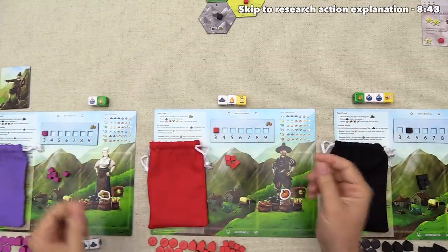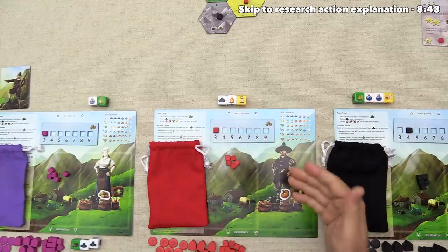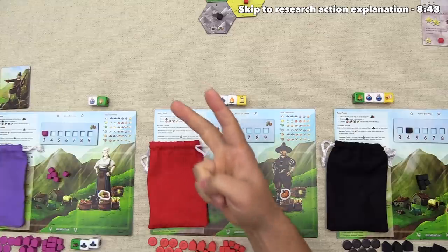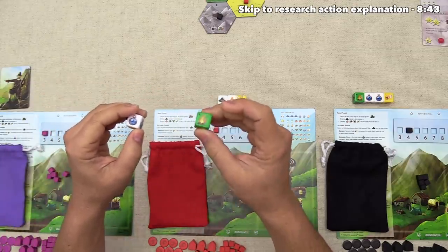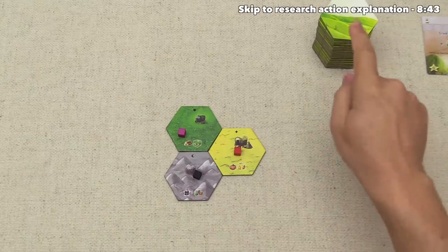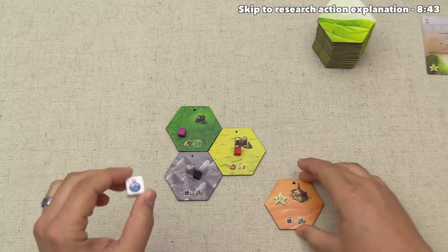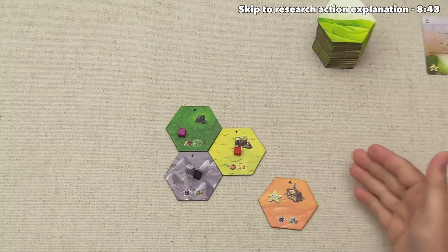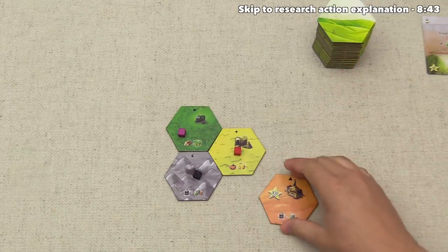Everyone finishes the roll phase. Spent dice go to the bottom of the board. Neither opponent spent dice to get their results. As the starting player, we take one action at a time. Players take two actions total and cannot take the same action twice. We do the explore action first, placing the die in our spent area. For explore, we draw tiles from the top of the deck equal to our explore icons, flip them, and choose one. Unchosen tiles go to the box — not back in the stack — which matters because emptying the stack triggers the endgame.